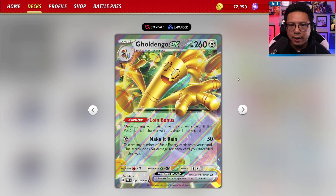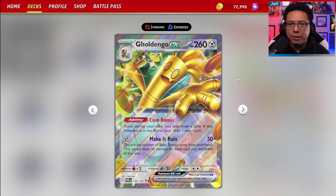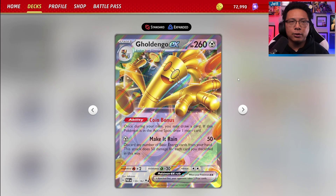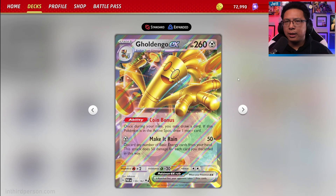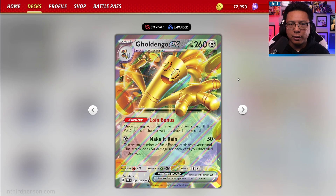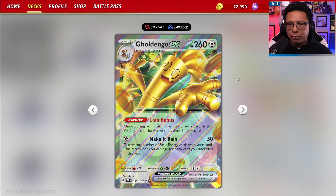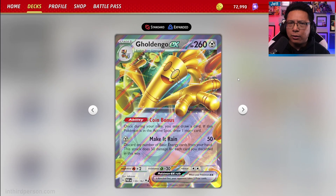Today I've got a build of Goldango EX, maybe a little different from what you've seen so far. Inspired by another creator — if you've seen Azul's video, you have an idea of where this is going, but I made some tweaks there as well. Something a little different for Goldango EX that maybe pushes it to the next level. I'm Jeff from inthirdperson.com. Make sure to like the video, subscribe to the channel, and let's talk about Goldango EX.